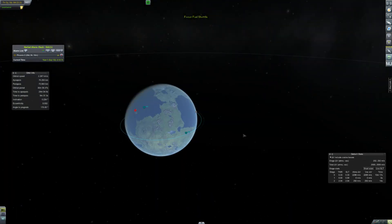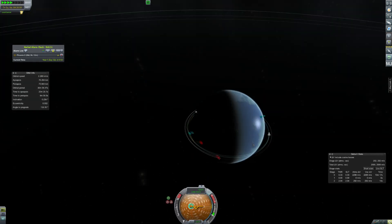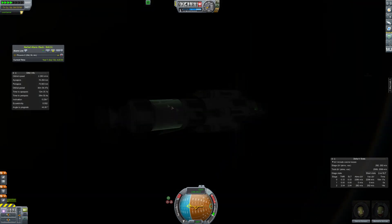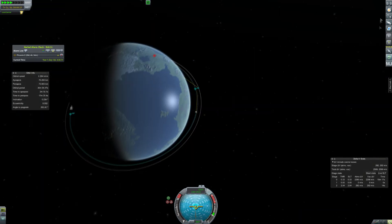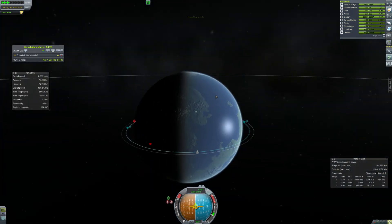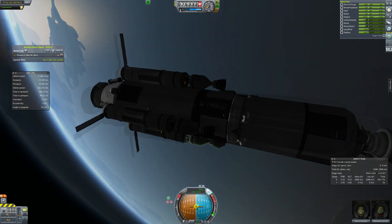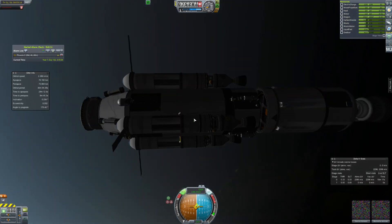What we've got to do now is decouple that nose cone - that was just an aerodynamic thing so we didn't have to put fairings on it - and we're going to send that second stage back to Kerbin so we can get the money back for it, because it is a reusable space program. That is how we save money and bankroll our missions, by not really having to pay for the rockets.